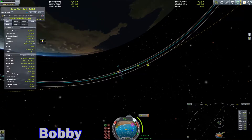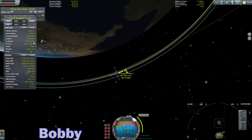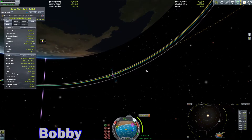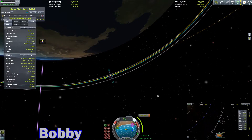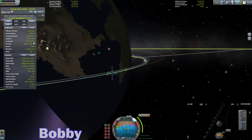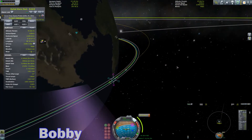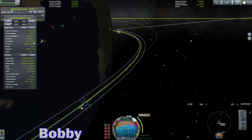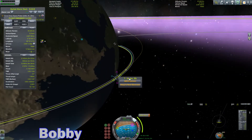So in theory, if I set my delta-V to almost exactly what the ejection delta-V is and find the right spot for the maneuver node, I should have an encounter. I'm looking at an ejection inclination of 2.3 degrees, so that means you should be 2.3 degrees off the equator, maybe. I have no idea what that one means.